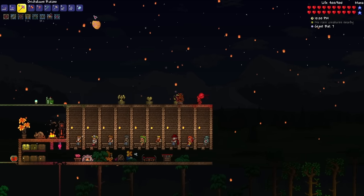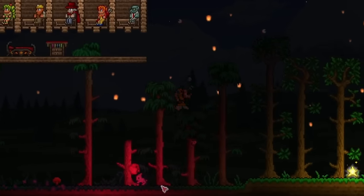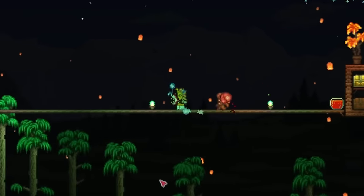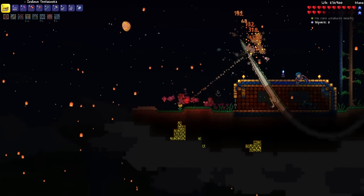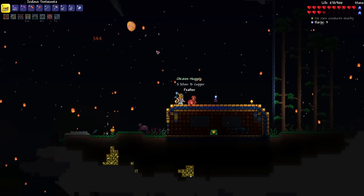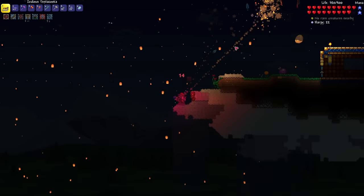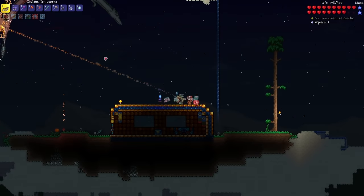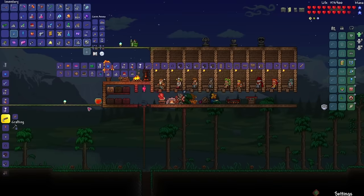We're pretty much ready. It is a quarter way into the night, so I don't know if I really want to start the mechanical boss fights just yet. Instead, I'm going to go up to some sky islands and farm some Wyverns for Souls of Light so I can get a pair of wings. This would be really good against the Destroyer since it does AoE damage as well. Got the giant Harpy's Feather — that's everything I need. Time to go back and make the Harpy wings.